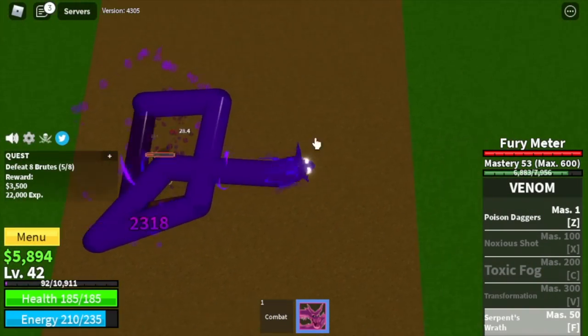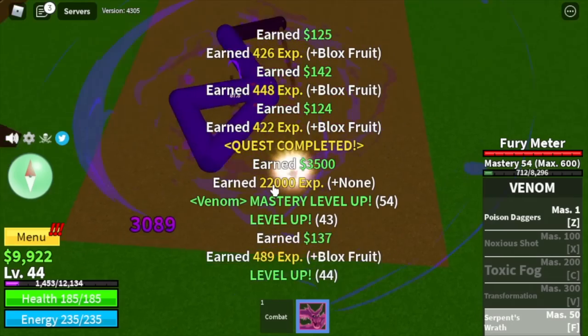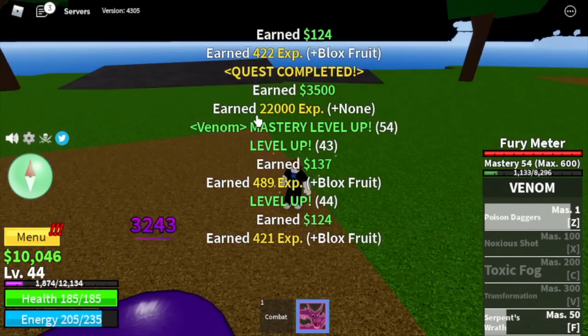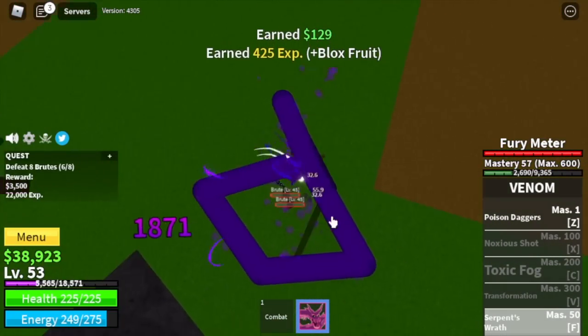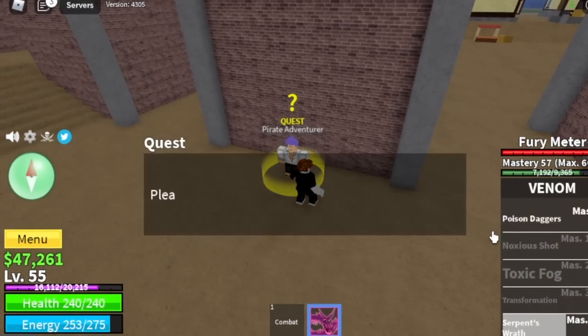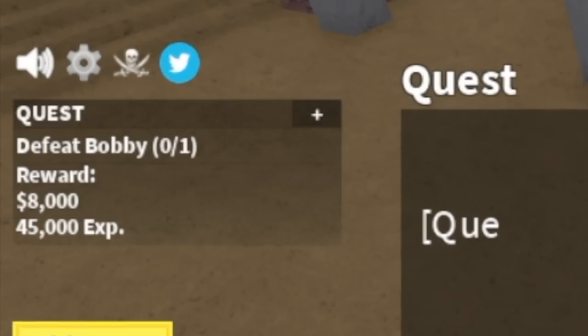Just going to go back and forth. Use your F skill until you defeat them, but just in case someone survives, use your Poison Daggers to end them. You are going to keep on repeating that until you reach level 55. And after that, you are going to start defeating Buggy the Clown. Just a reminder: when using your F skill, if you get hit by a ranged attack, it will stop.